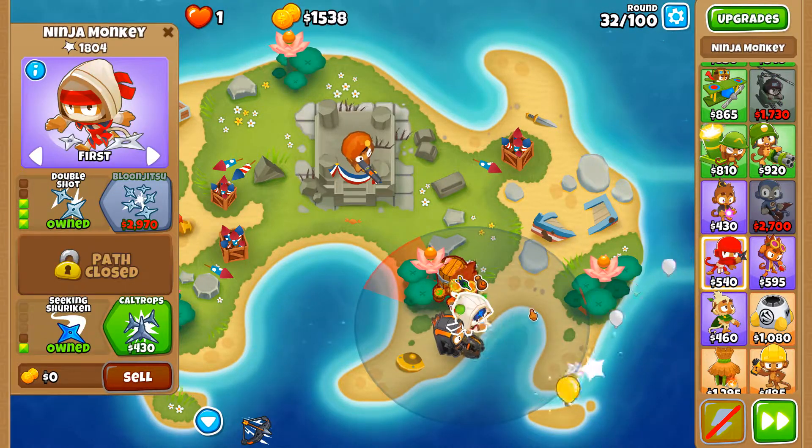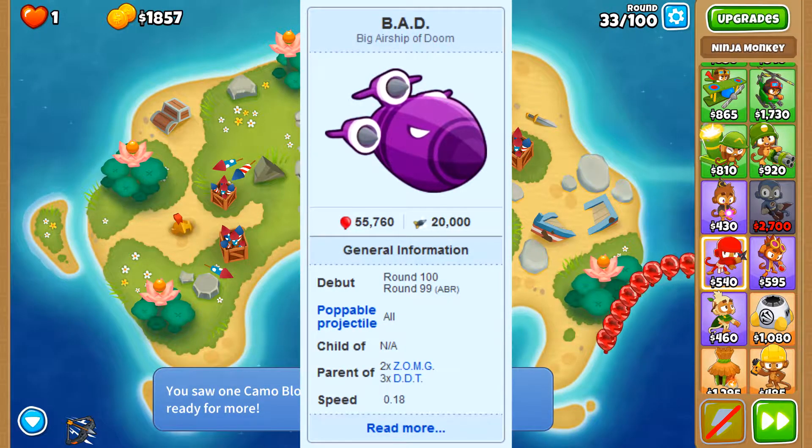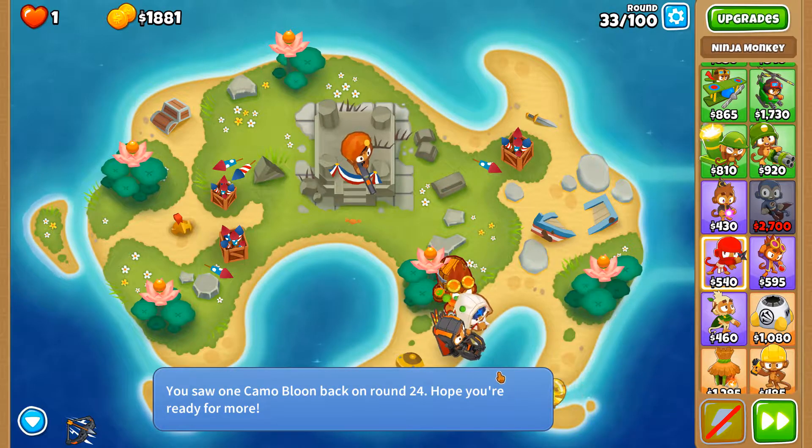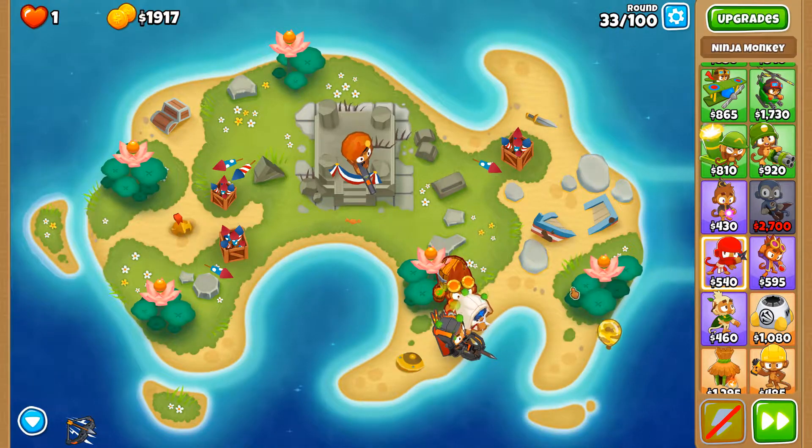Last but not least, we have the Bad. This guy is extremely difficult to pop and will put out 2 ZOMGs and 3 DDTs when you actually do so. This guy appears in round 100, so it acts kind of like a boss fight.